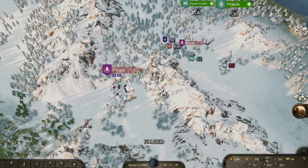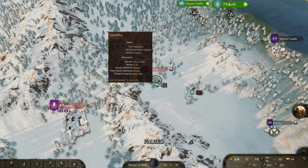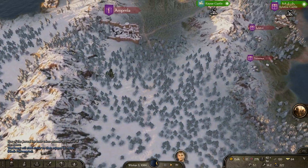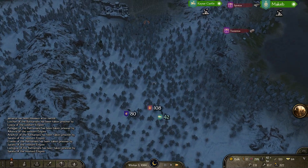We just finished raiding this small village here. We have 42 troops right now and we're going to run away from these 92 men and see if we can keep helping the Kuzate army continue their war with the Northern Empire.